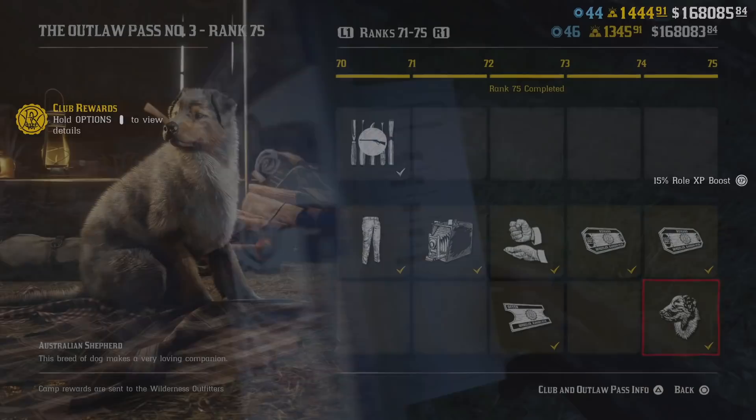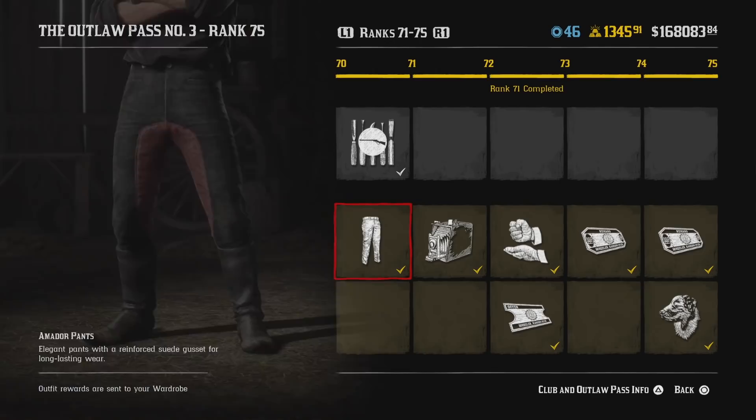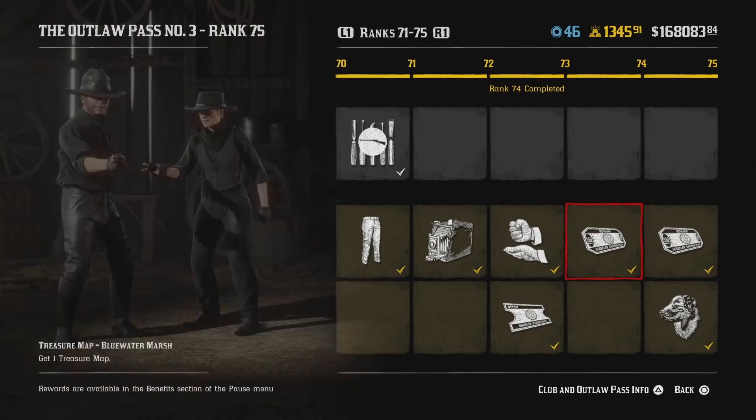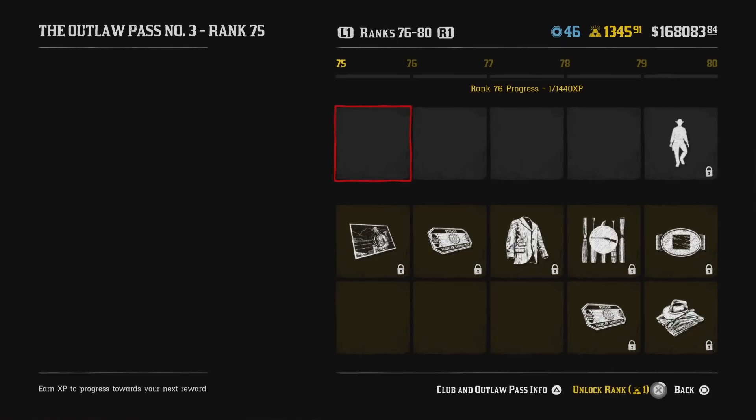I haven't gotten into the new role much yet, but it looks very grindy to me. I believe Rockstar didn't want us to burn through the content super fast, so they've made it this way. There's also some good news for PvP players, as the Lancaster Rapid Fire Glitch and the Off the Radar Glitch have been patched. We have two new weapons - the Nitro Express Rifle, aka the Elephant Gun, and a new Advanced Bow.